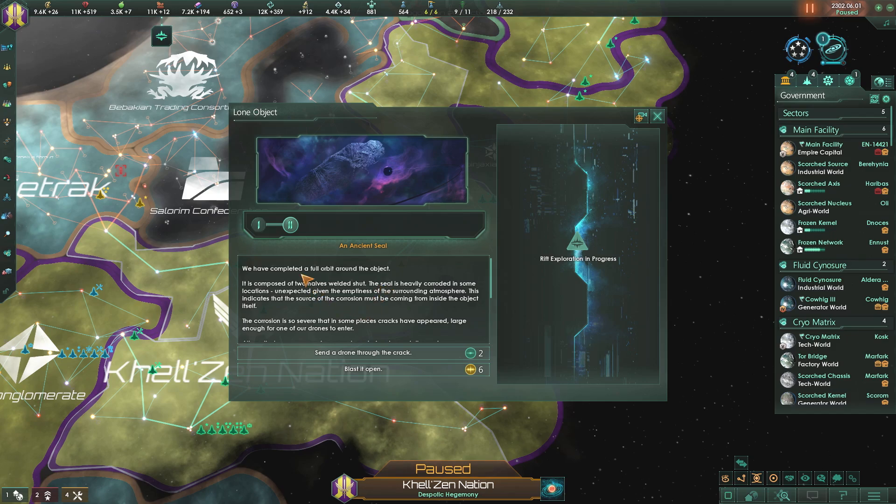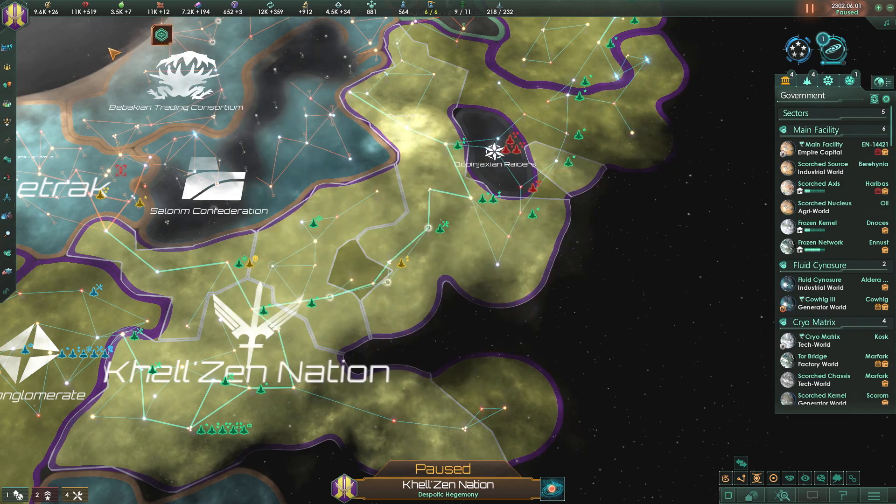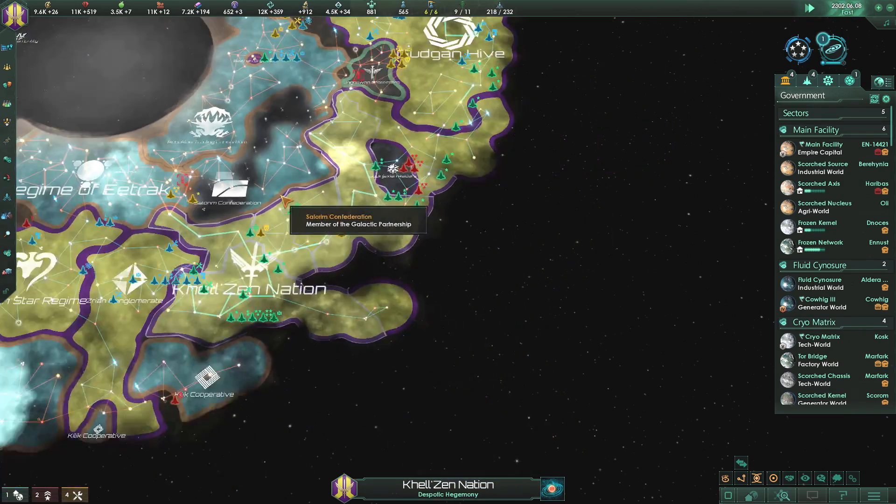We have an astral event pending - we have completed a full orbit around the object. It is composed of two halves welded shut; the seal is heavily corroded in some locations, unexpected given the emptiness of the surrounding atmosphere, indicating the corrosion must be coming from inside. Cracks have appeared large enough for one of our drones to enter. Alternatively, we are carrying enough explosives to crack the seal. We're going to take the safe route and just send the drone through.